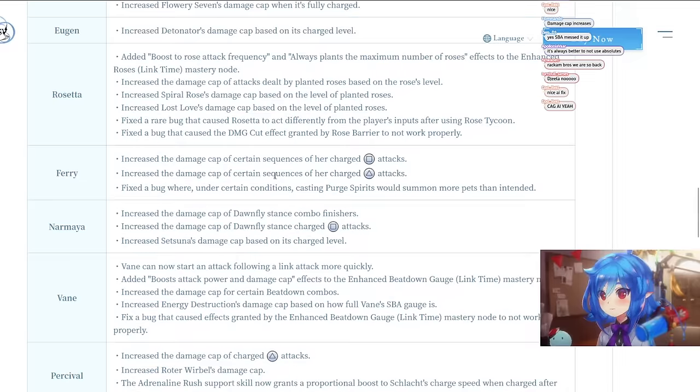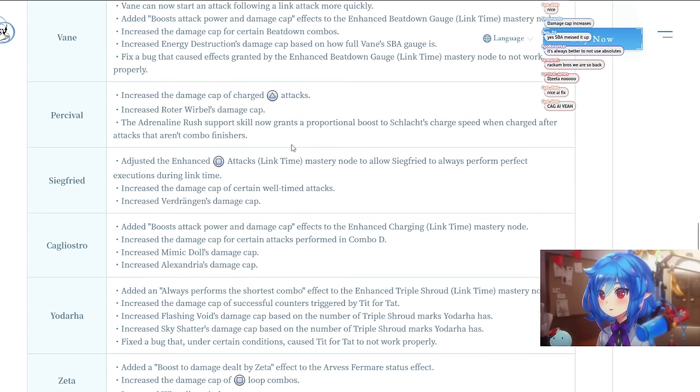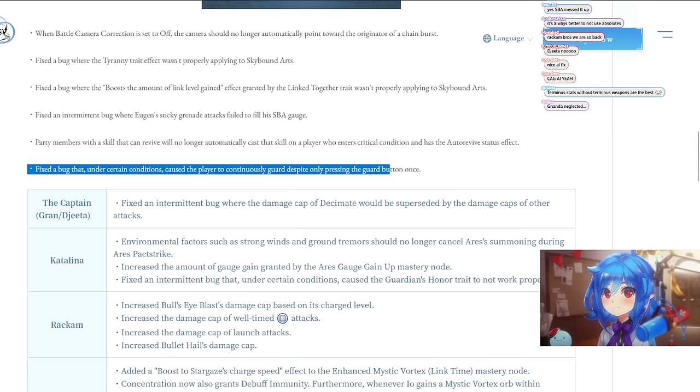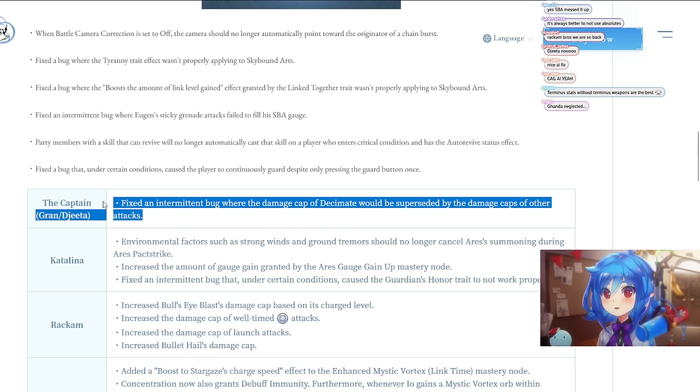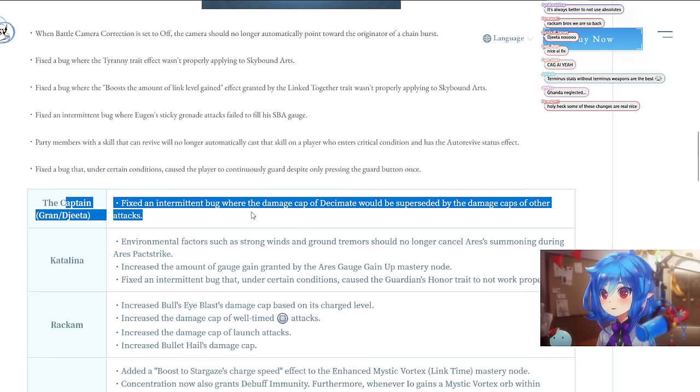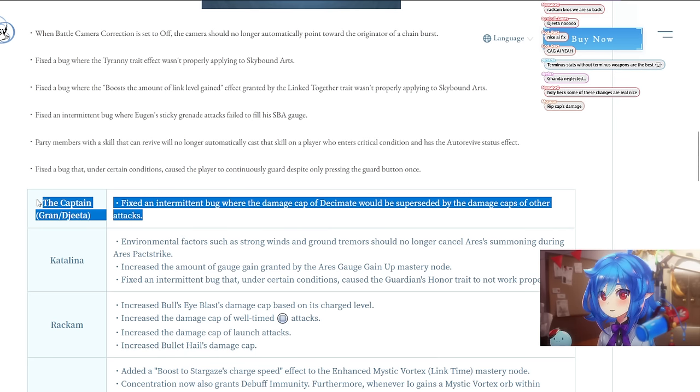Starting on balance changes: for Captain Gran and Jita, fixed the intermittent bug where the damage cap of Decimate would be superseded by other effects. They fixed most of these for other characters before but for some reason forgot to fix the Captain one. This was really strong — it was the same kind of problem they had with Zeta and the infinite wonders, and Percival's was the most egregious, which they fixed right away.